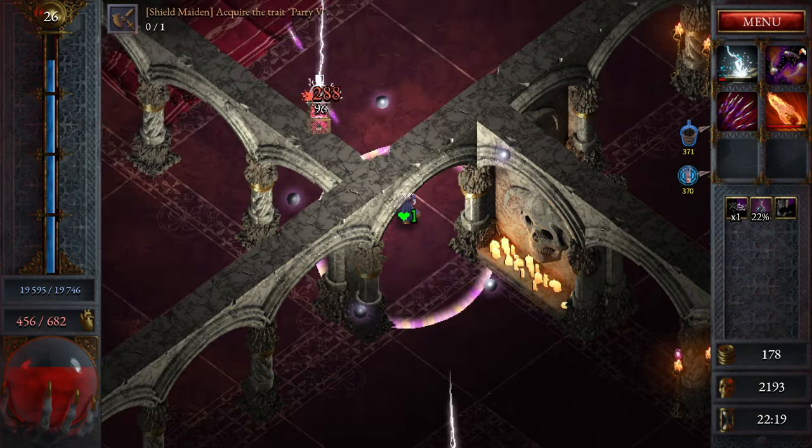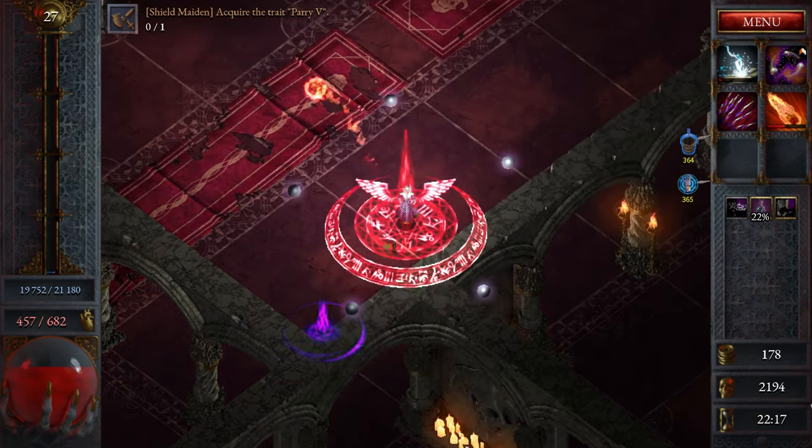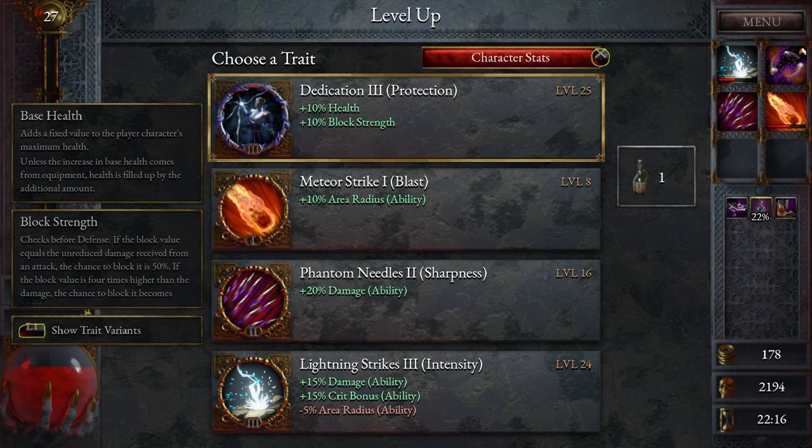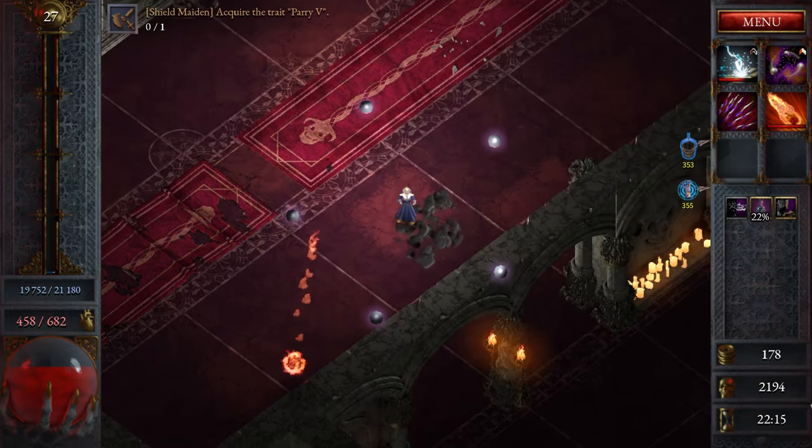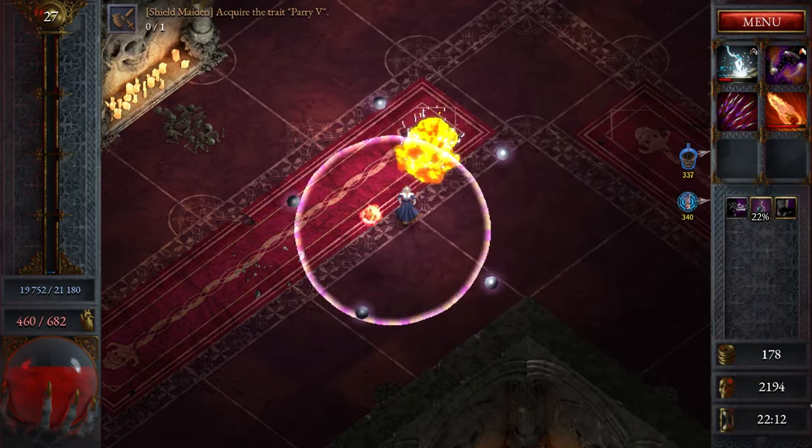It looks like we have Meteor Strike, Flame Strike, and Ring of Blades as options. We're going to choose Meteor Strike — I remember we needed to hit a certain number of enemies with a certain powered Meteor, doing a certain amount of damage, to complete a quest goal.